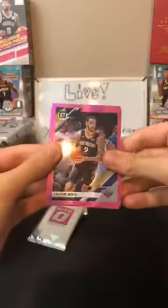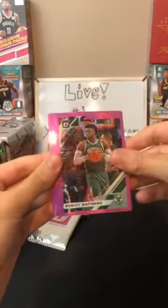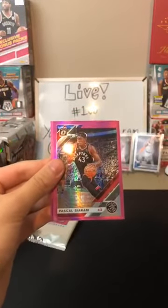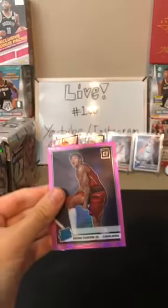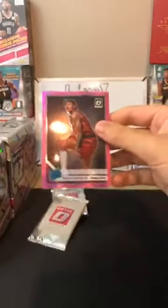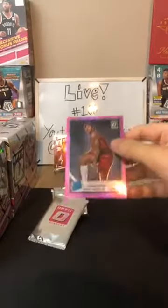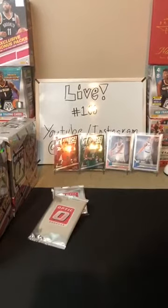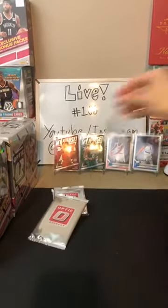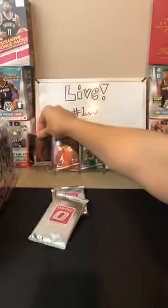Moving into the pink packs now. First pink pack: Lonzo Ball for the Pelicans, Wesley Matthews for the Bucks, Pascal Siakam for the Raptors, Ish Smith for the Wizards, and then Kevin Porter Jr. pink — there we go! A nice pink card for the Cavaliers. Very nice.